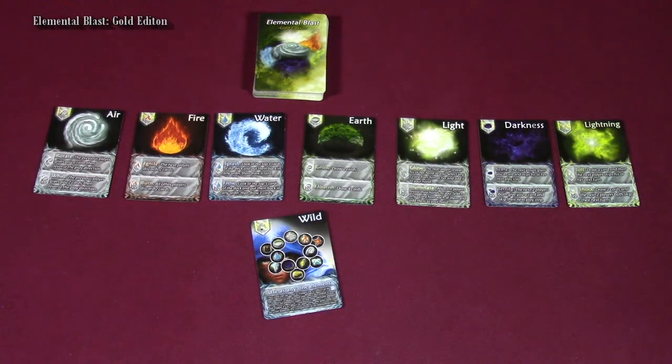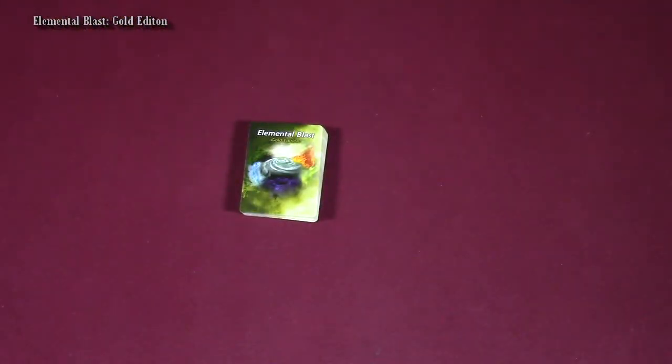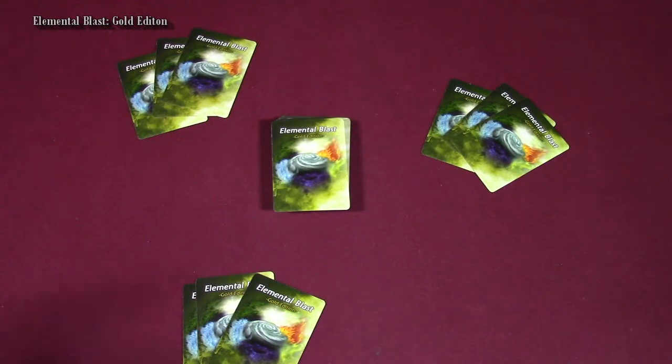To start off, you're going to collect your seven different elements if you have more than seven in your game, and you're going to go ahead and make a deck of all of those cards. Once you do that, each player is going to receive a hand of cards. With our deck here, each player is going to receive three cards — three to that player, three to that player, and three to myself. Then you will take the deck and place that right in the middle of the play area.